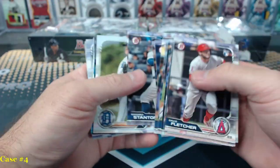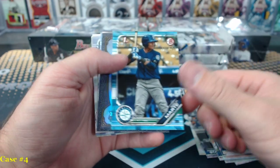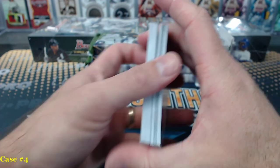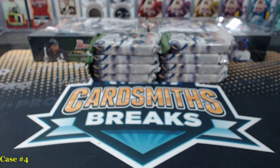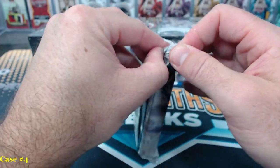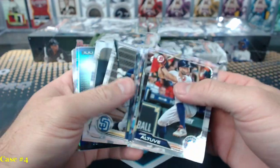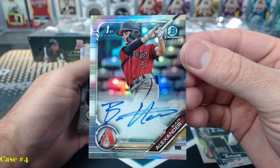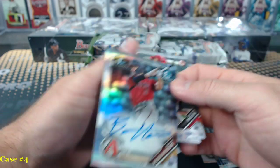This is only the third Jumbo case? Marte blue paper. The third jumbo case, right? Blaise Alexander Refractor Auto. Dang, streaky.